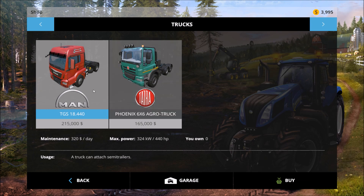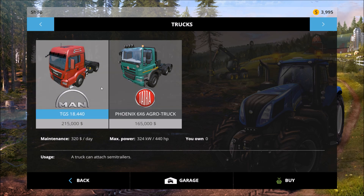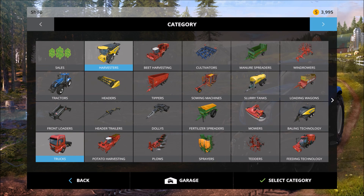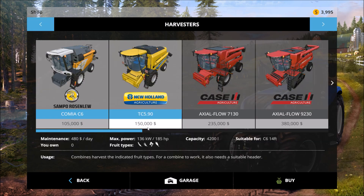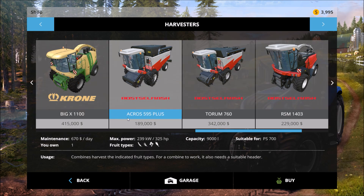The Phoenix six by six. He's a little bit cheaper than the MAN, more powerful than the MAN truck - I'm looking down at the max power ratings - but his maintenance per day is higher. Not bad. Supposed to be some new harvesters. This is probably the one we have - yes, we own one of these - the Cross 595 Plus.